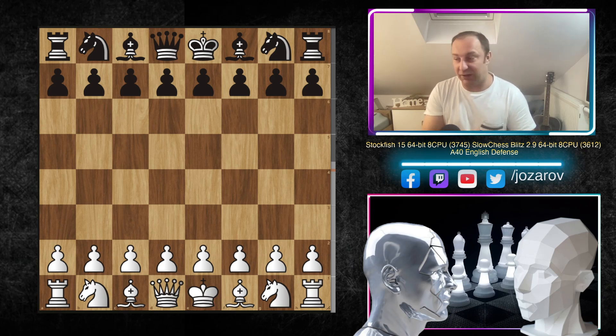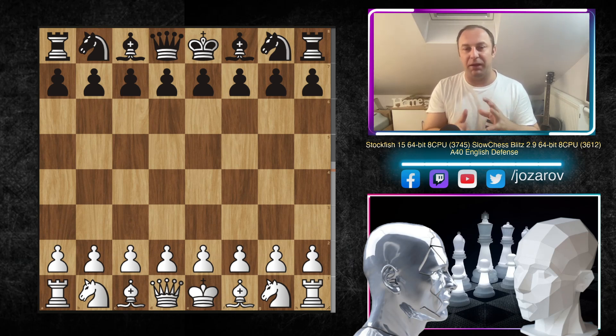Today's specialty is the so-called English Defense, which is really annoying to handle. The English Defense meets some ideas of the Nimzo-Indian Defense and also of the Queen's Indian Defense, but with a different move order. From White's perspective, if you don't know what to do, you could have real problems, so this is quite an important game where Stockfish showed some wild attacking ideas to dismantle this very annoying opening.